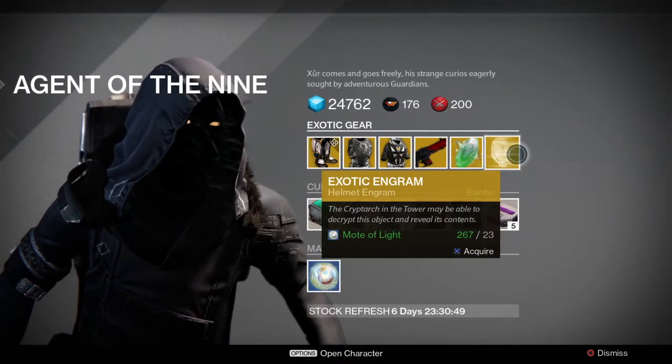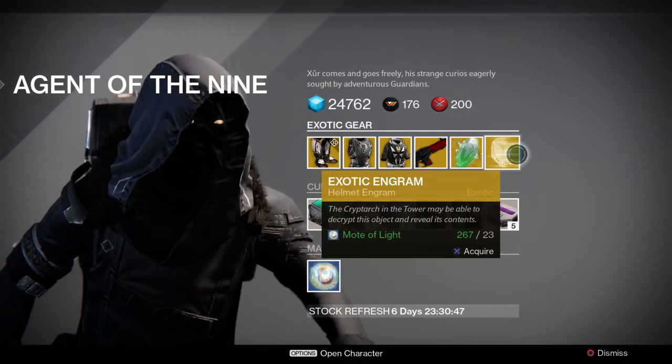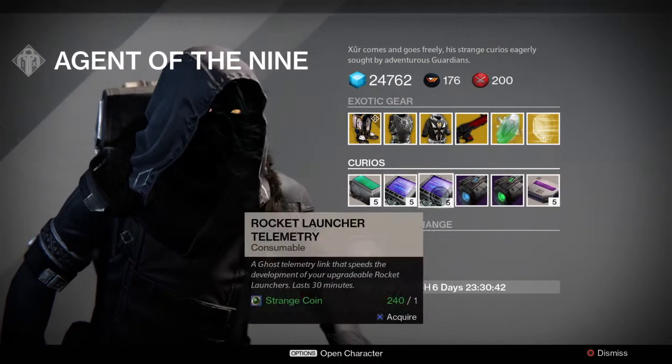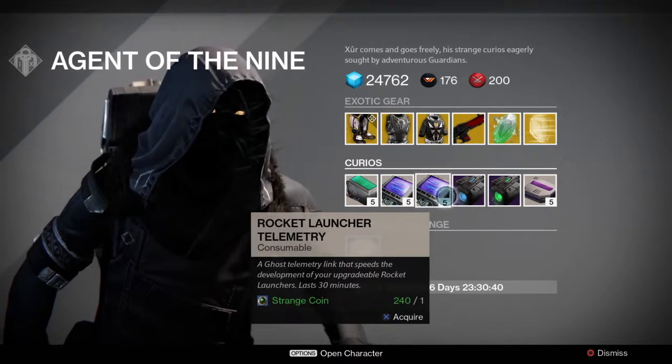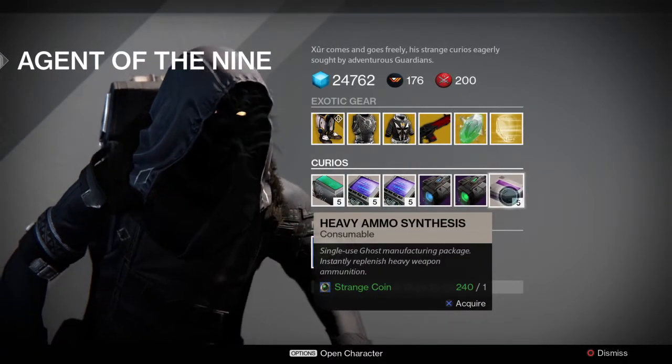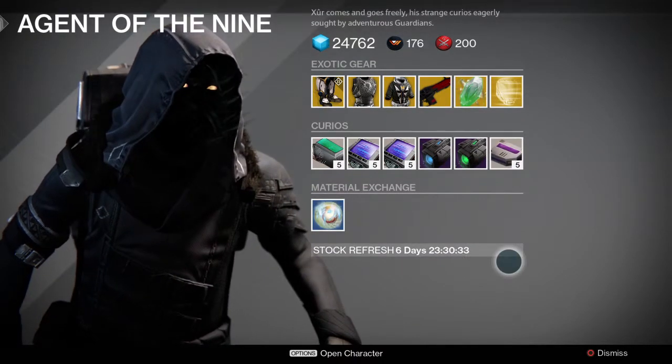Exotic shard and exotic helmet engram — those are working for Saint-14, so pick those up. Fusion rifle, machine gun, and rocket launcher telemetries to get your guns leveled up faster. Plasma drive and emerald coil for those speeders. And heavy ammo synthesis, which I'm about to buy a bunch of.